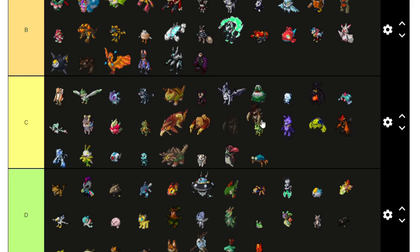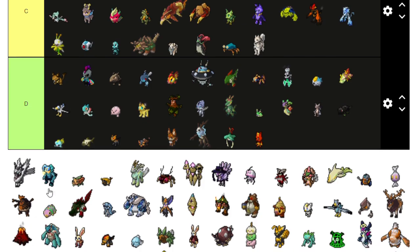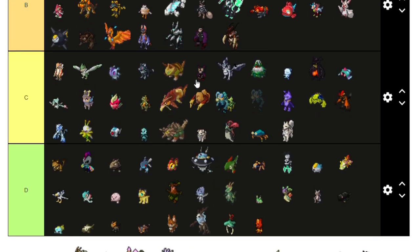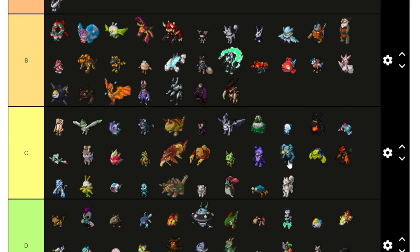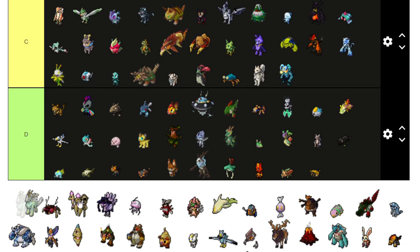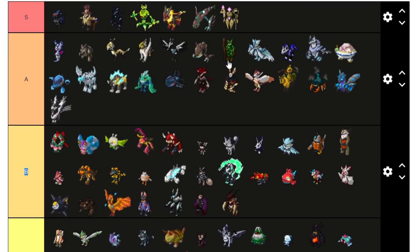This one — actually kind of like it, A tier. Garbantis — C, B, C, B, C, B — I'll put it B. This one's a C, it's just a dog. This one's actually kind of cool — A tier for that one. I don't really like this one — C tier. Horrible, horrible, honestly horrible too — this one's sick!